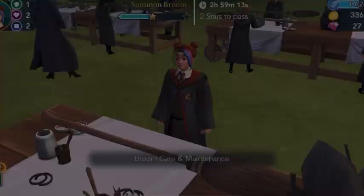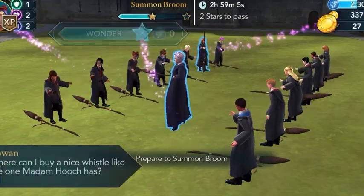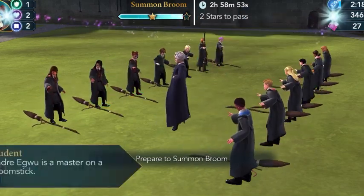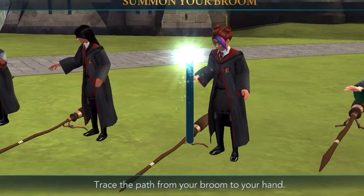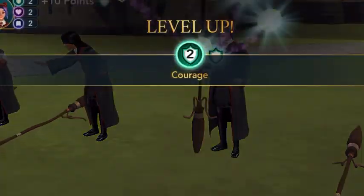By gaining stars we can actually add points to our characters. There are three different sets of character traits — Courage, Empathy, and Knowledge — and we can choose whichever character points we need. These character points actually decide how we play the game further.